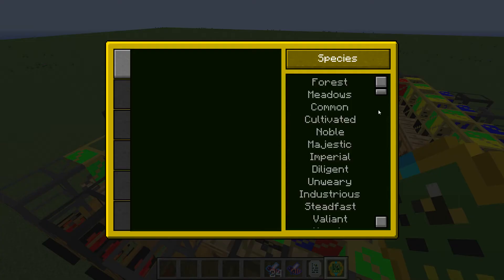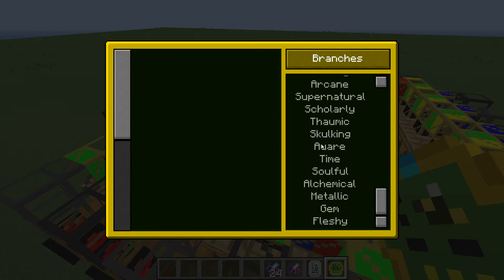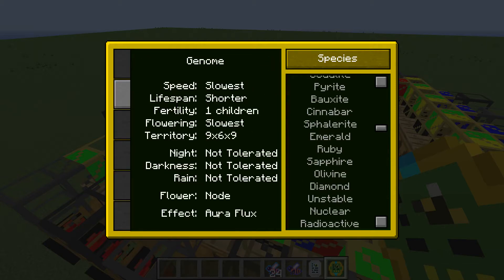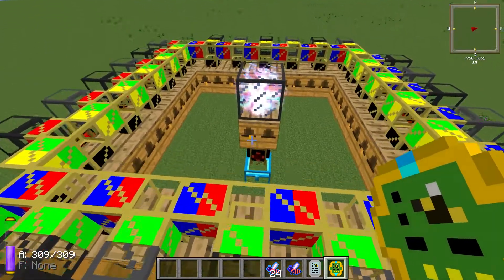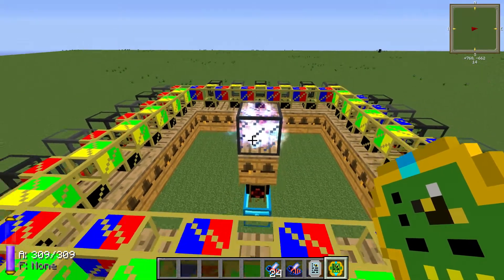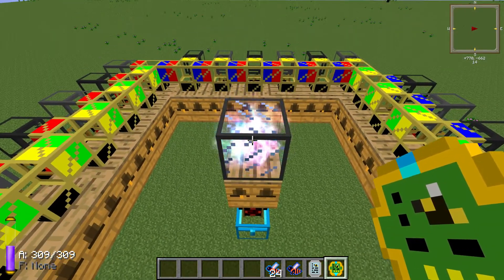Now the other bee that does the opposite is called the flux bee. This guy increases the flux in the aura. Now in the middle here, I'm going to have a flux princess going. As you can see, my aura right now is pure. There's absolutely nothing polluting it.